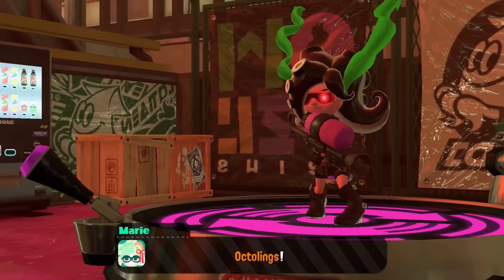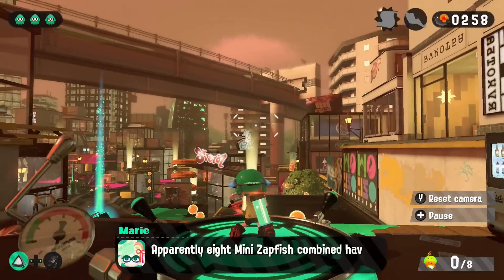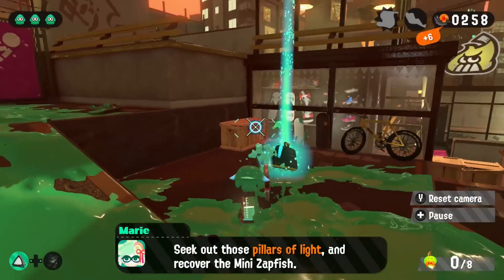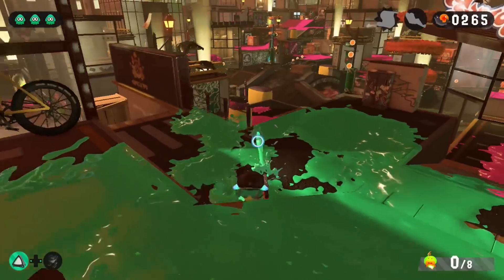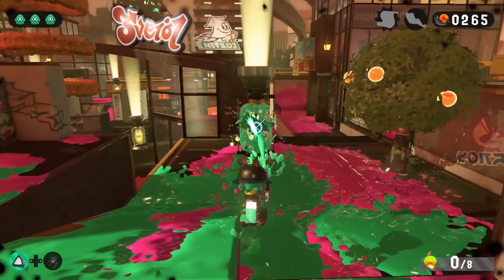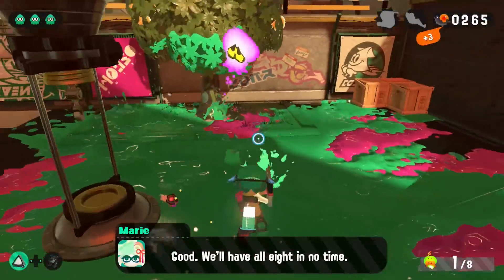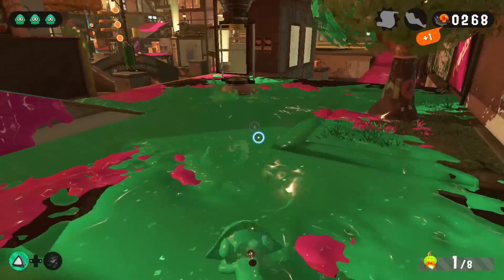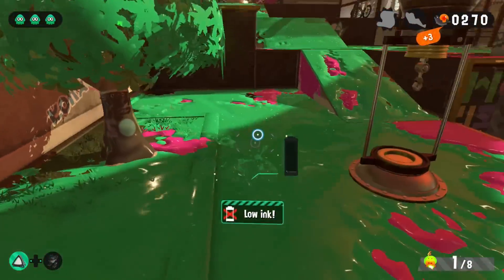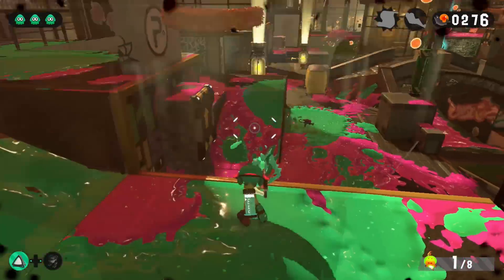What does he want? Octolings! Wait — that's a mini zapfish. Apparently 8 mini zapfish combined have the power output of one normal zapfish. Seek out those pillars of light and recover the mini zapfish. Alright, I can do that. These guys are here — 7 to go. There's someone behind me — where'd you go? Alright. I should be a pro at this, right? Low ink, it's okay.